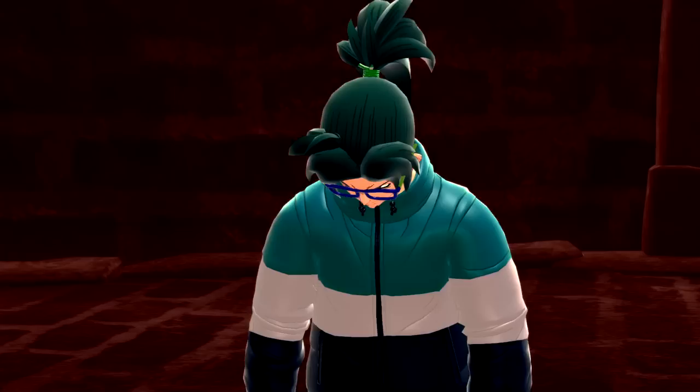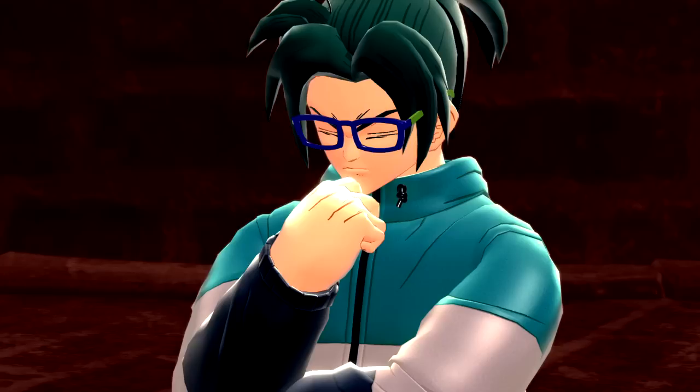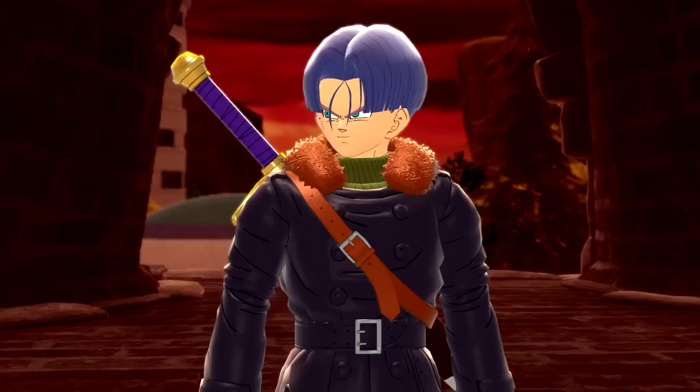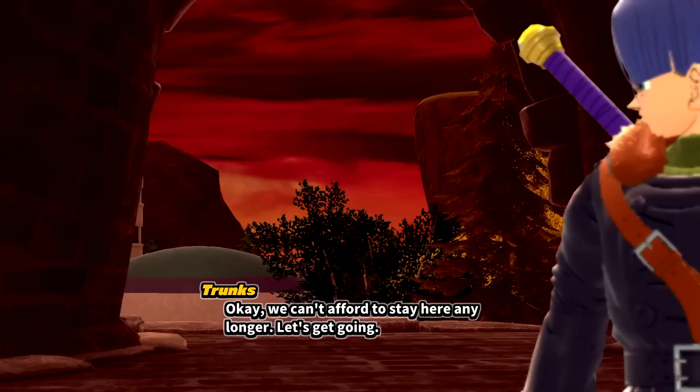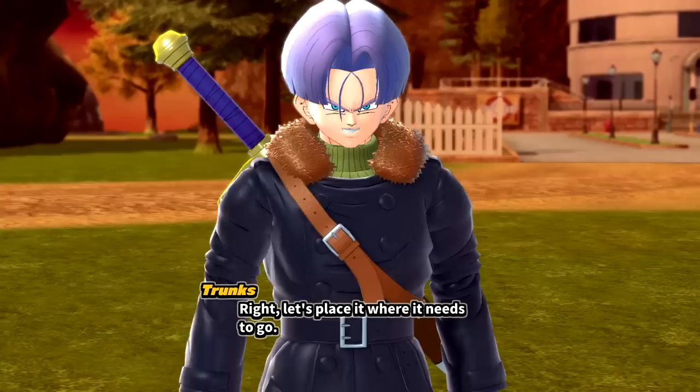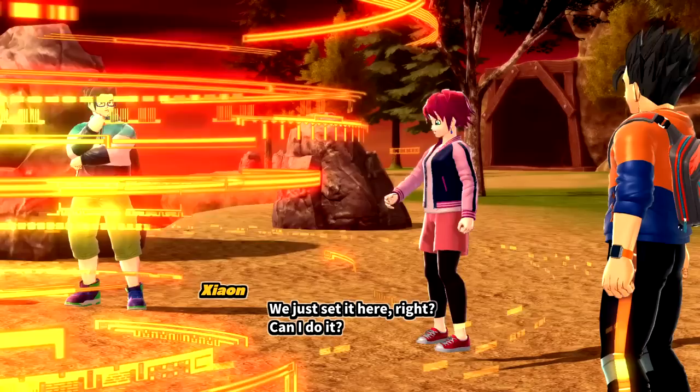We refocus — we're supposed to find a power key. Somehow this character already knows that, which surprises the others. Trunks says they can't afford to stay any longer. We move forward — and it looks like we've found a power key. This one's pretty big — it almost looks like a sword. Trunks says let's place it where it needs to go.